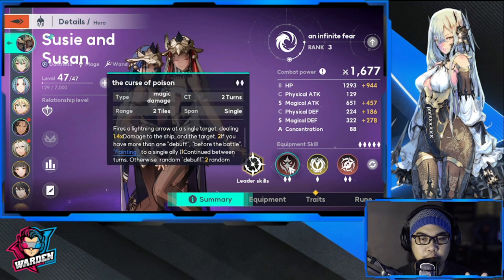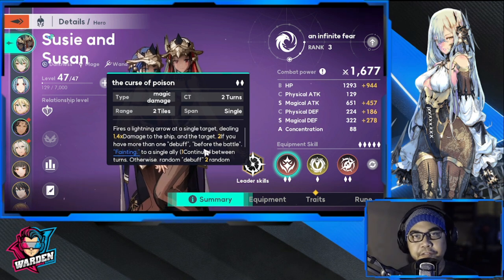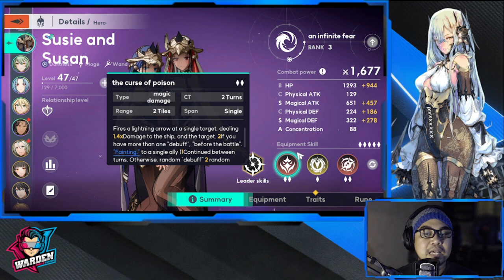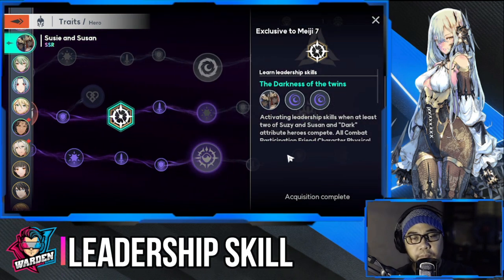Going back to the summary: one skill I really like — if the enemy already has two debuffs and you cast this on them, they will be stunned. If the enemy doesn't have two debuffs, she applies two random debuffs. This is one of my favorite skills because it lets you pinpoint and control specific units you want to stun or skip a turn — an excellent skill.